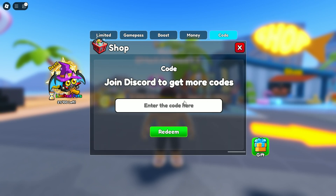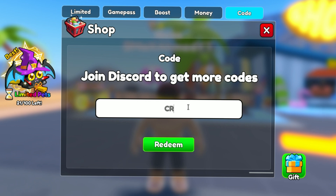Click on the shop icon on the middle left corner — here's the shop icon. Then you need to click on code, and here's the code bar.